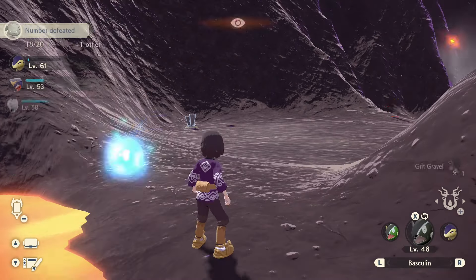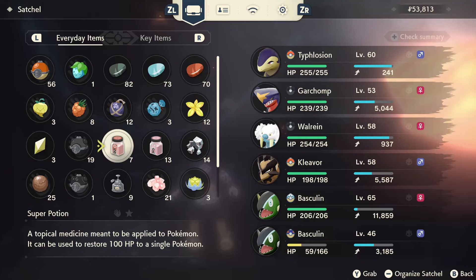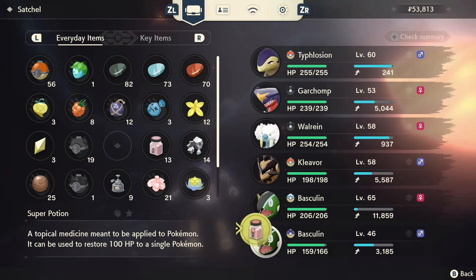Knock out Magmars and Gravelers until it says your Basculine is ready to evolve. Note, you're going to have to heal your Basculine at least once during this process.